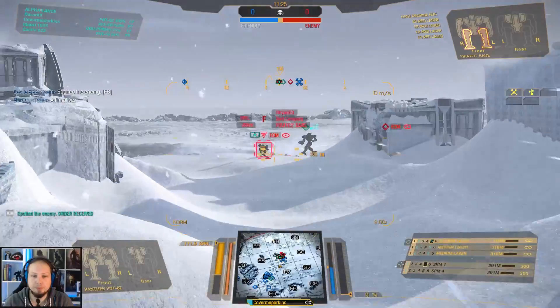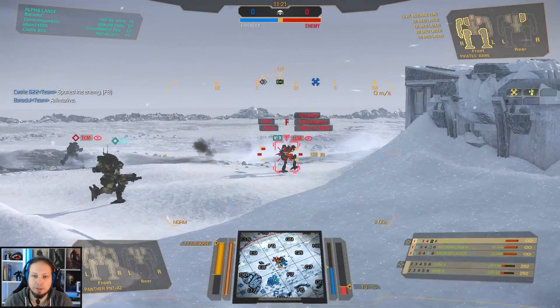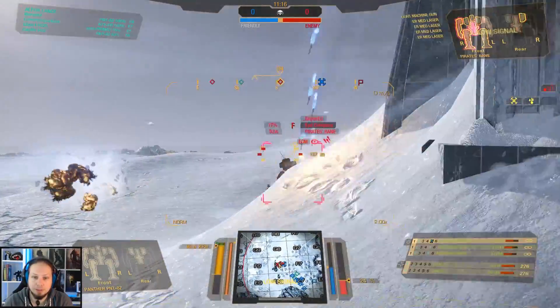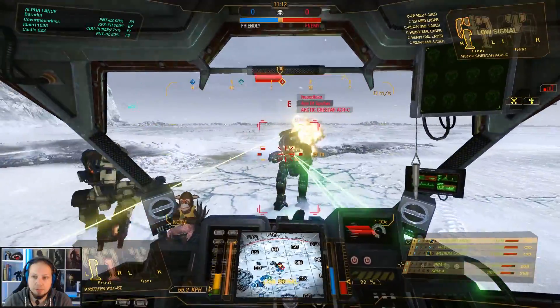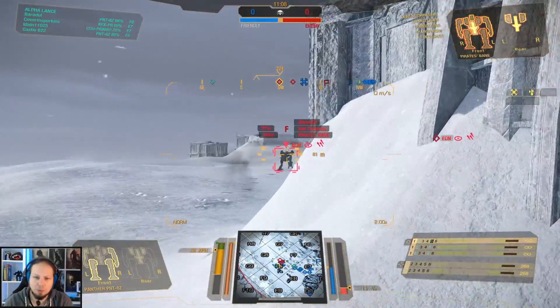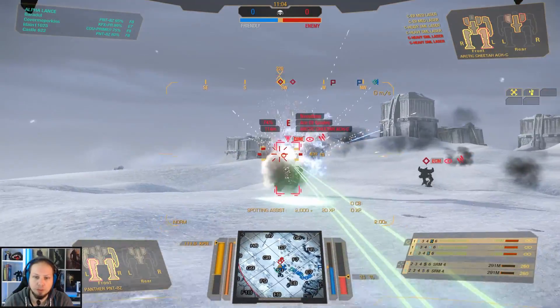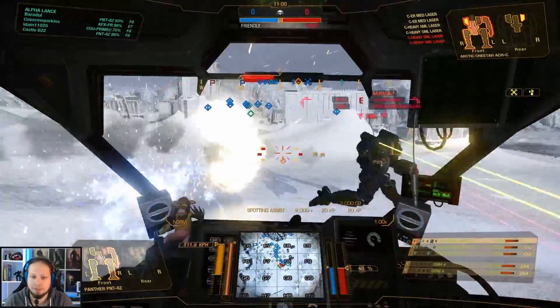I'm coming — let's help out our guys here. You're not moving as a Locust? So you don't know how to Locust. Let's go ahead and destroy you then, very quickly. Actually, let's go for the Cheetah instead. I think they are running now. Don't run backwards as a Locust — either you run forward or you don't stop at all. You should always be running as a Locust player.